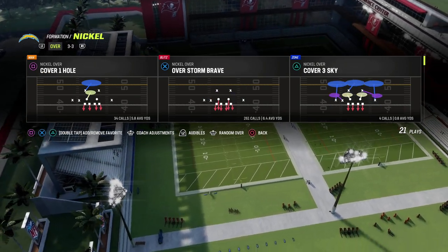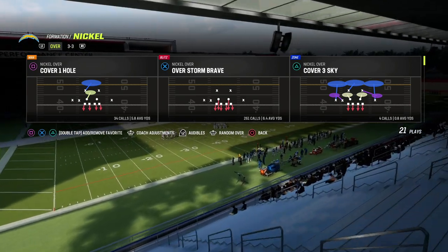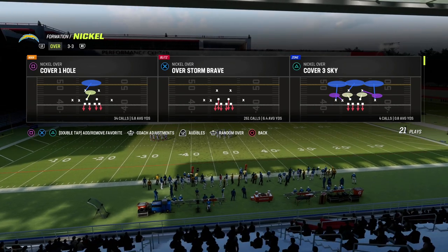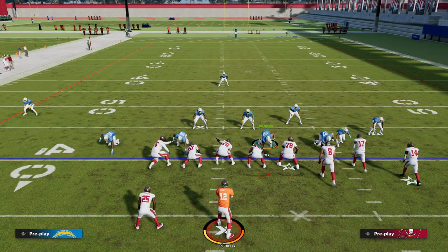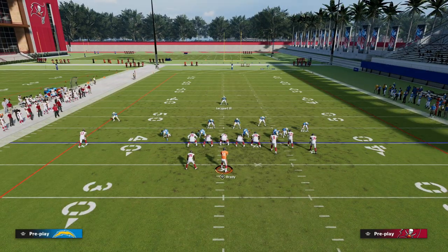We're going to come out in the play 'Pat Sale' out of New England. We're going to come out in Cover One Hole. Basically you just want to come out in any play that is not match — Cover Three Sky, Cover One Hole, Cover Two — those are not match plays.